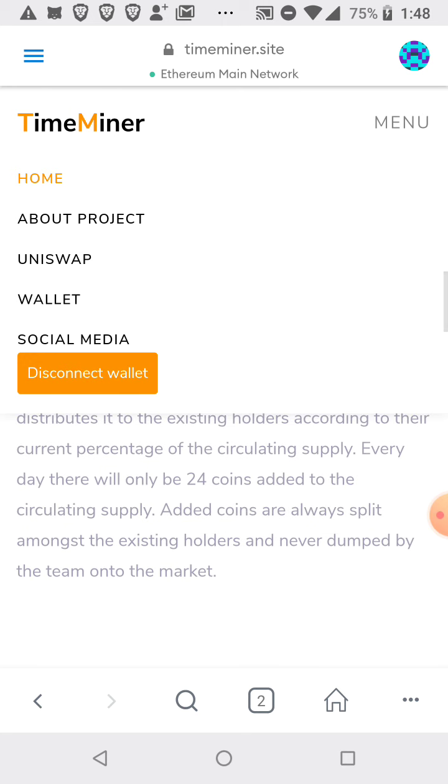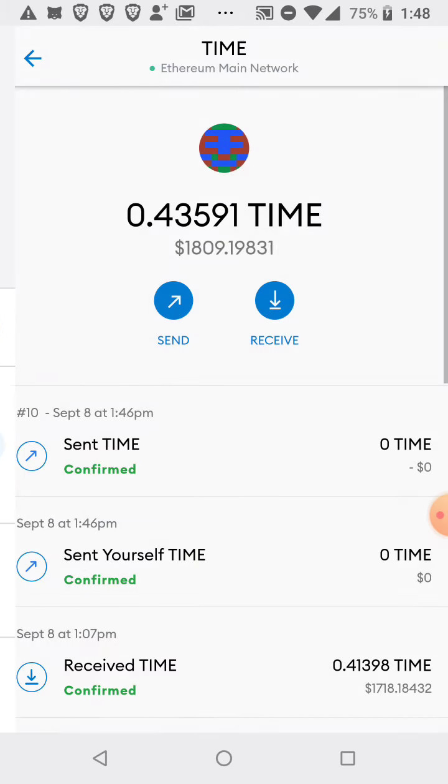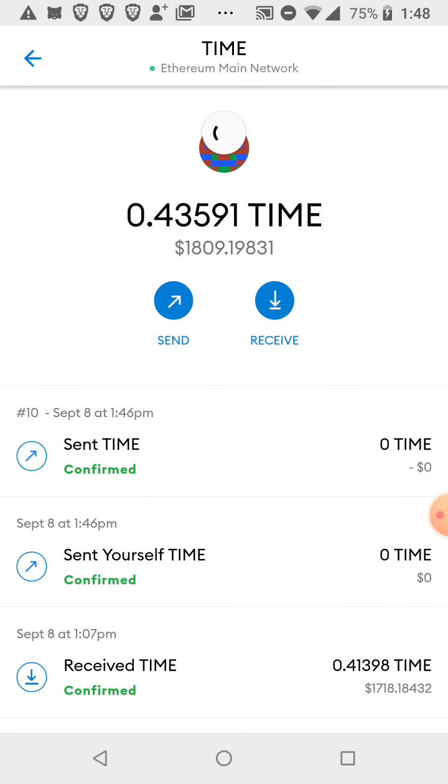That's pretty crazy. I just wanted to make this video to show you this coin, Time Miner. You can just keep collecting these rebases. I have half of one, so if I wait long enough I'll get a full one. One full coin used to be worth thirty thousand dollars, so right now is a good time to buy. You keep getting rebases when the market's down.